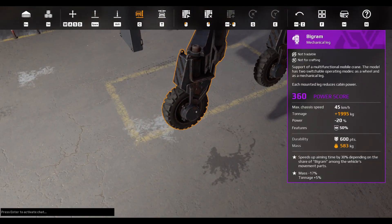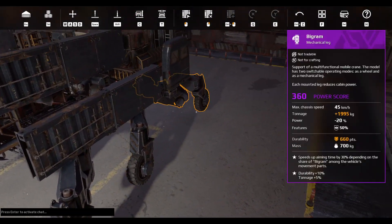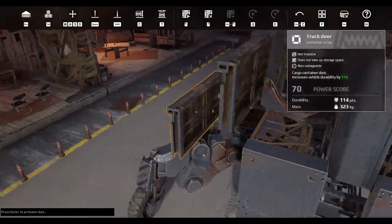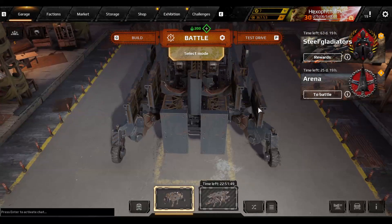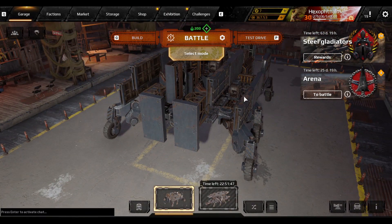We also have an expanded ammo pack fused for efficiency as well as minus mass. Then we've got six big rams — four battle pass fused and two just random fused. The build works pretty good.